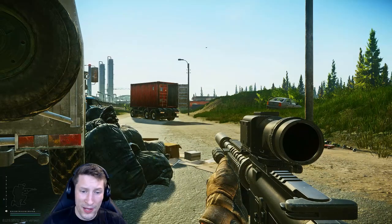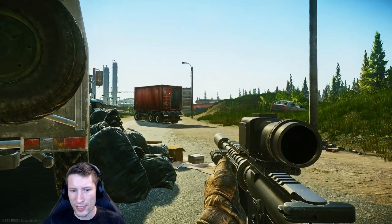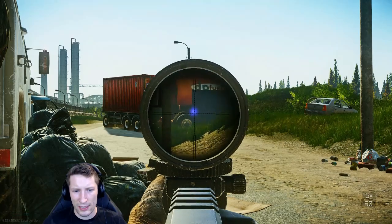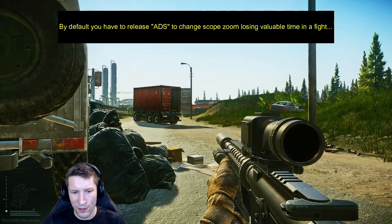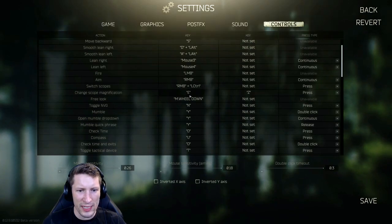The next key I really love that I think will help you guys: since we took lean off the E key, I want to use it because it's a really easy key to access. If we look at variable scopes, you want to be able to switch magnification quickly so you can engage targets at different ranges. By default the keybind is Alt+R, so go into settings, find 'scope magnification,' and change it to E — it's really easy to hit in a fight.